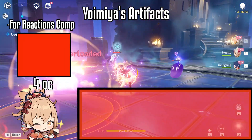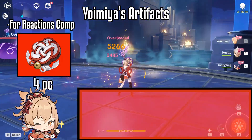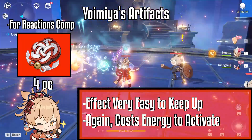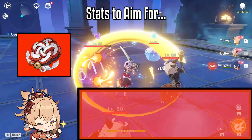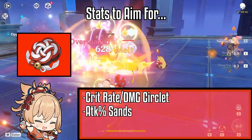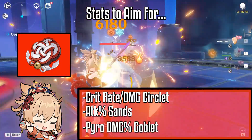You can even run 4-piece Shimenawa in a reaction team — the 4-set effect is really easy to keep up, and Yoimiya is basically a one-button turn with this set. Stats you should aim for on Yoimiya's artifacts are crit rate or crit damage on hat, attack percent on timepiece, and pyro damage on goblet.